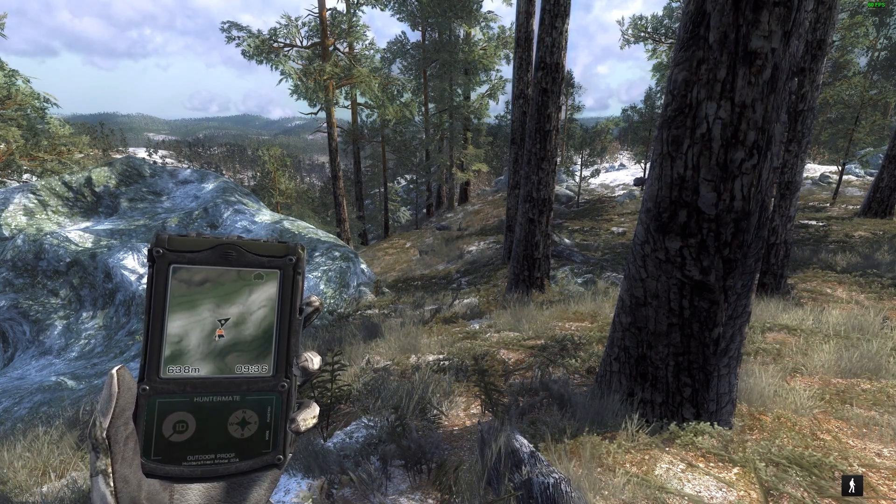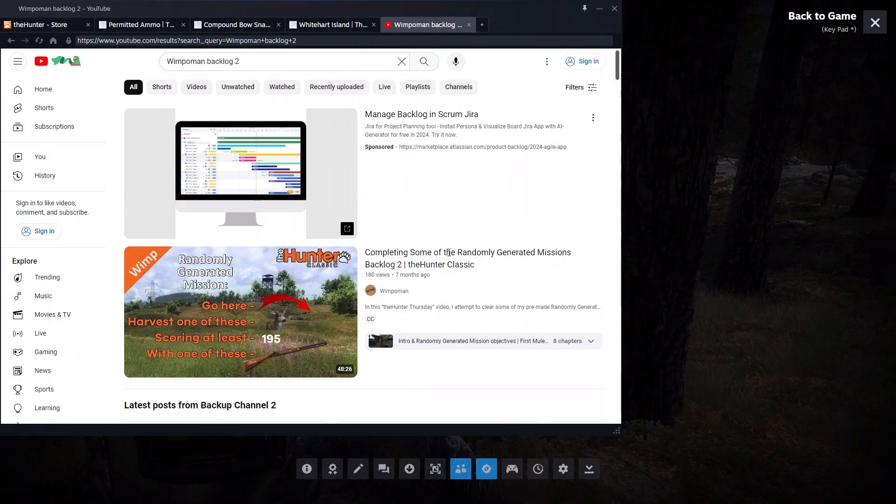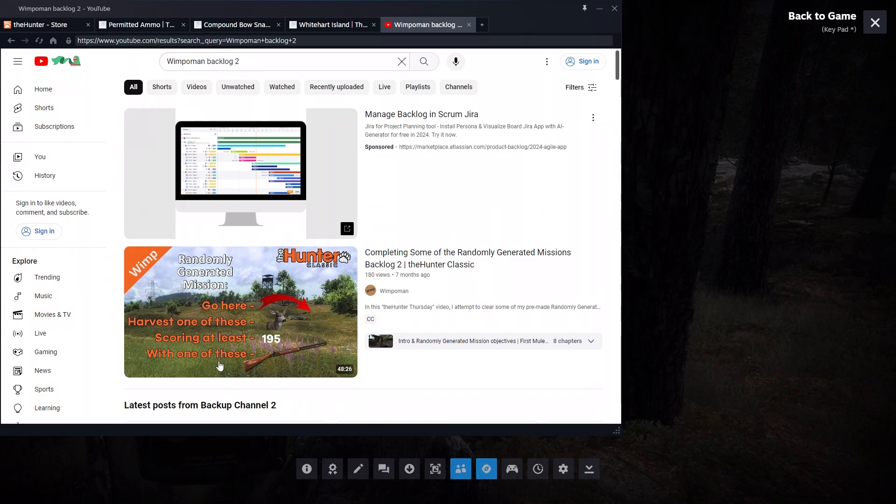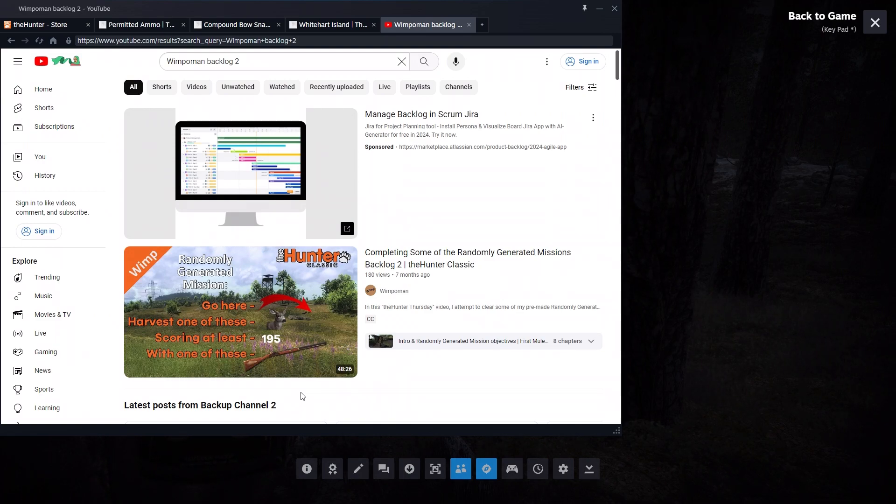The next and last one I'm going to retry is from missions backlog number two - this is the only randomly generated mission I attempted during that entire video and it didn't go well. I don't think it's going to go well this time either, but I'd like to end the video with it. Go to Logger's Point and harvest a mule deer scoring at least 195 with a caplock muzzleloader - as you can see from the thumbnail of the previous video. That's what we're going to go do now.